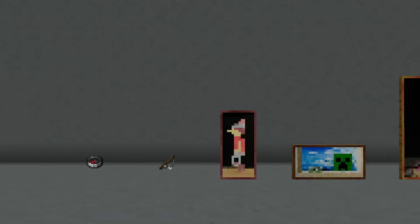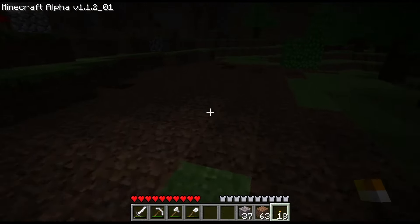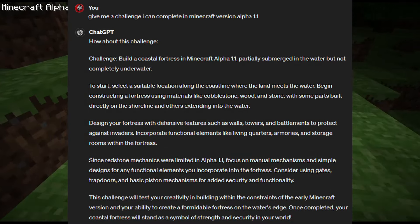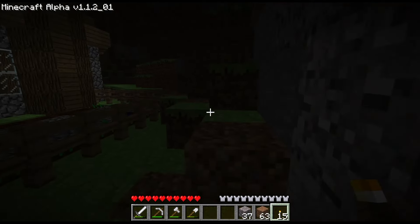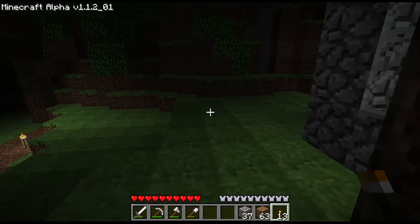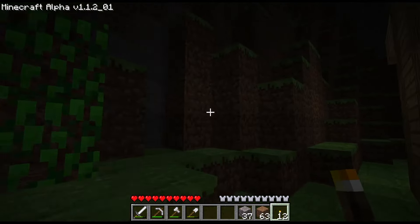Unlike the previous version, alpha 1.1 didn't really add much, just these few items. You should know the drill by now — if you want to read the full thing, you can pause the video. Today's challenge is to construct a water-based build, something that starts on the shoreline and goes partially underwater, but remains dry.